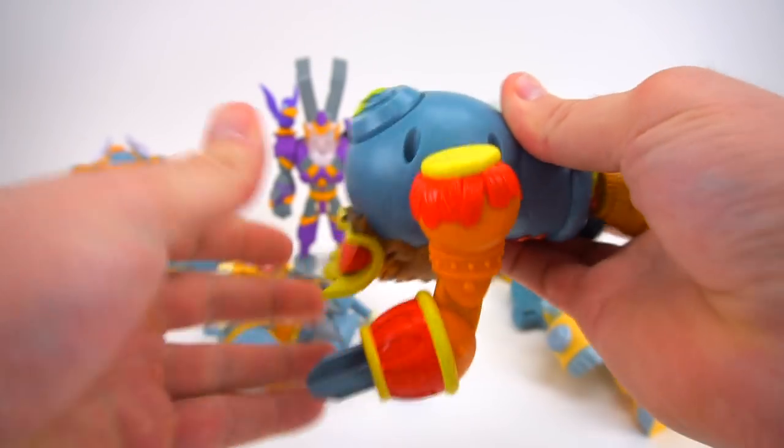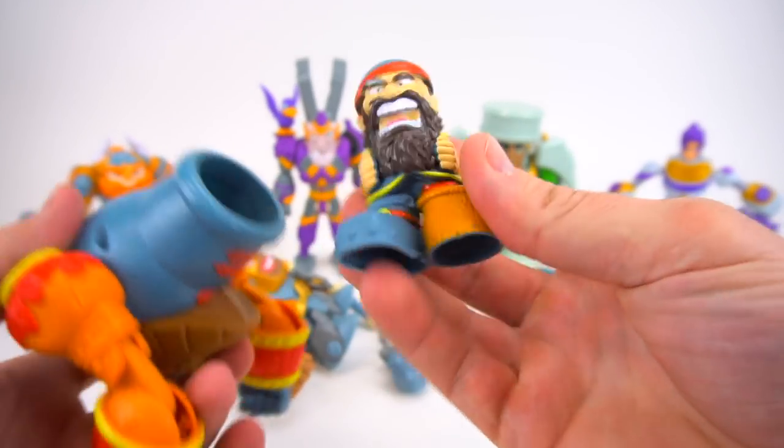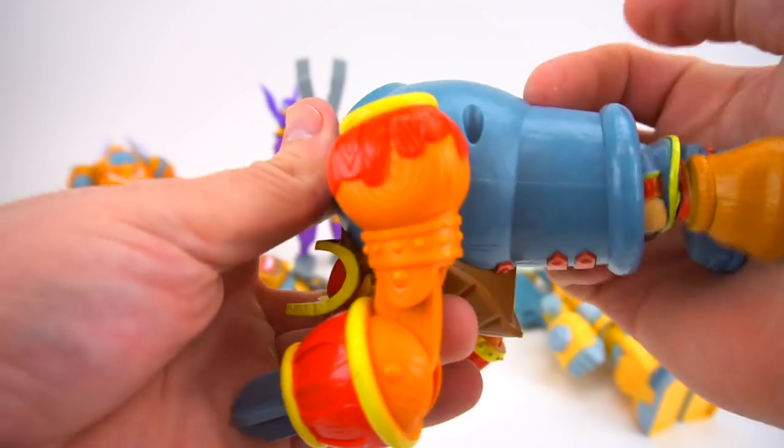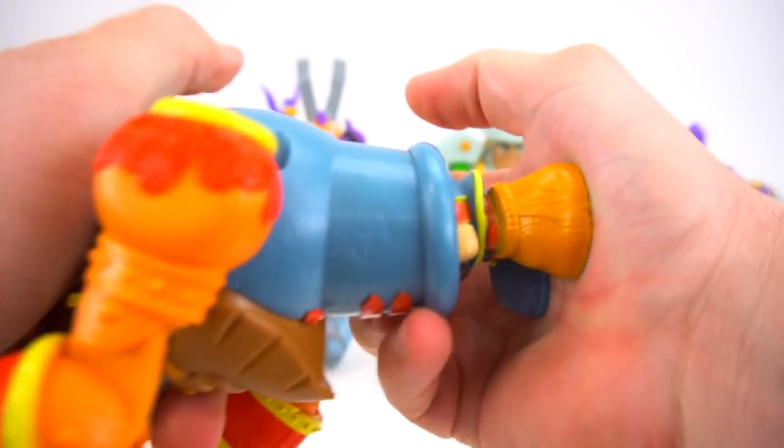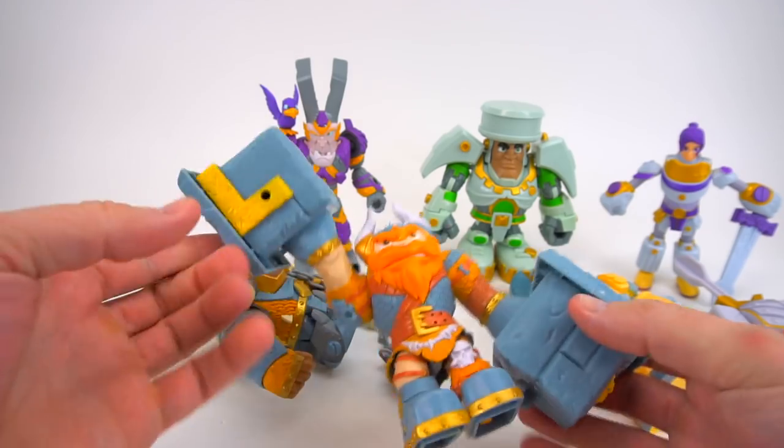Captain Cannon Blast — you flip him over just like this and set him up. Boom, there's Captain Cannon Blast inside, and he becomes a cannon. That's pretty cool.